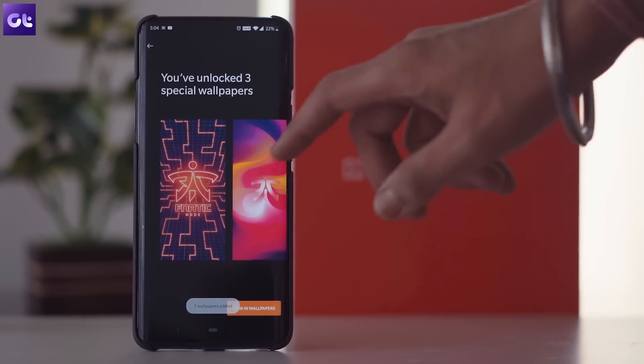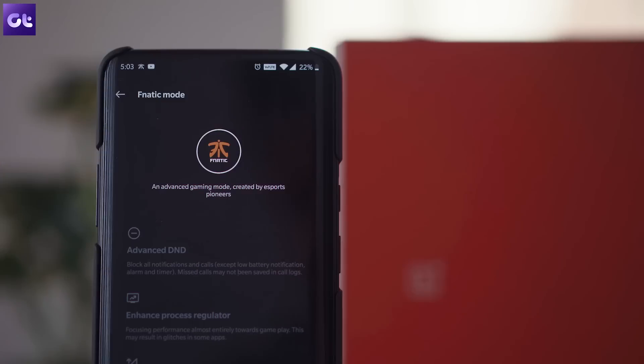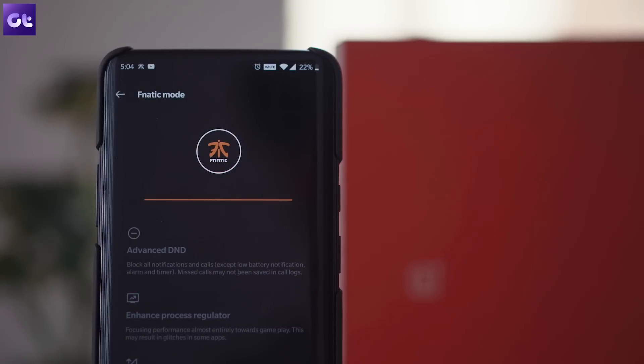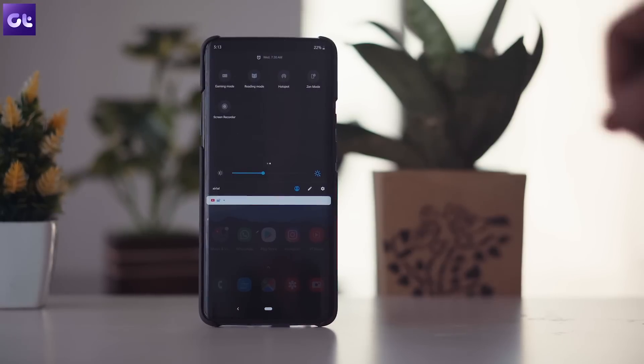OnePlus has also included a fun little easter egg for the new mode, which unlocks three Fanatic-themed wallpapers for your phone. You can get these wallpapers by opening up the Fanatic mode settings and tapping on the Fanatic logo a couple of times. Then type out 'Always Fanatic' in the text box and tap on 'Add to Wallpapers' in the next window. Pretty cool, right? But you know what's even cooler? A native screen recording utility.